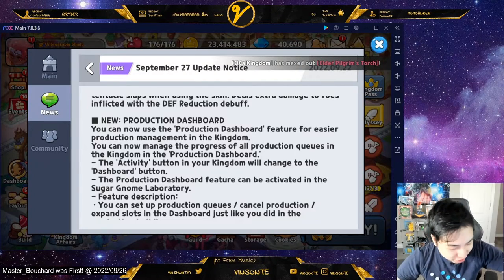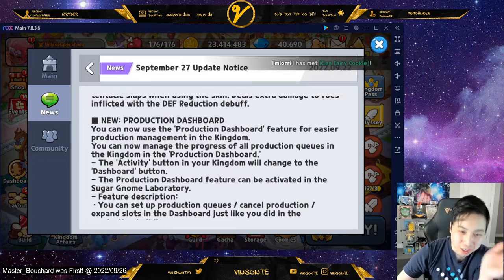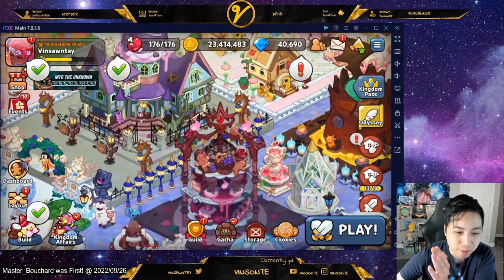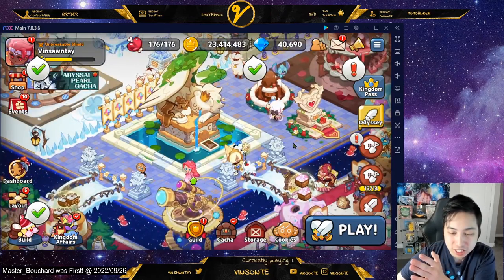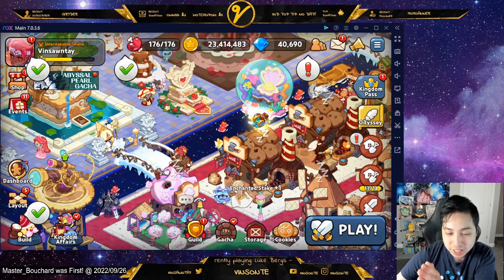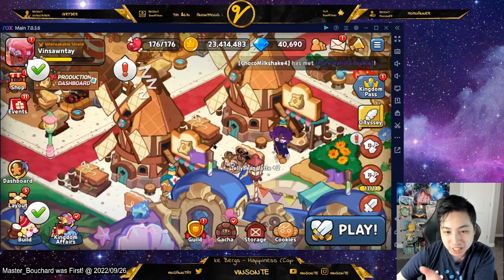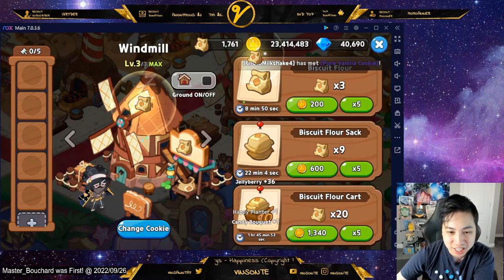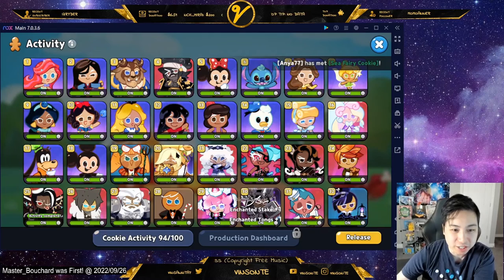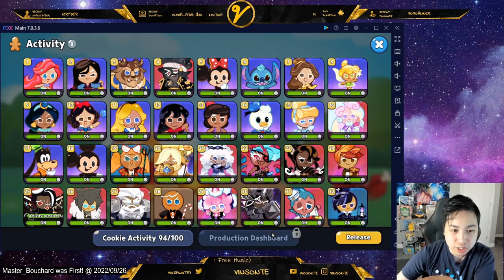They finally dropped the best feature in the game - you can see it on the screen: the production dashboard. I've been waiting for this for so long because back when you had to click on these and navigate through each one to start building them, it kind of lags. Now you have to click it and go to the next one, but now there's a dashboard right here on the left side.